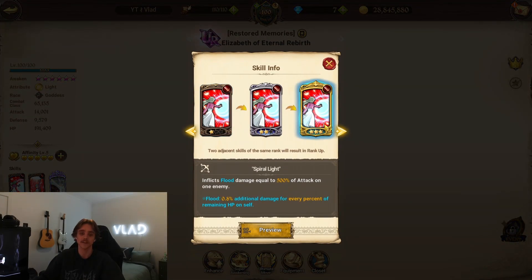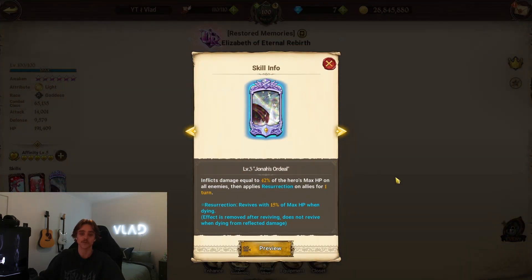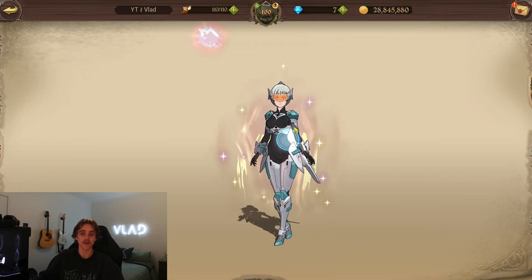If you don't know what the new Elizabeth does: her first card inflicts flood damage equal to 500% of attack on one enemy. Her second card inflicts damage equal to 275% of attack on all enemies, then deals additional damage equal to 8% of max HP for every orb in the hero's ultimate move gauge. Her ultimate — which we have at three-six — inflicts damage equal to 42% of heroes' max HP on all enemies, then applies resurrection on all allies for one turn. Her passive: every time an applicable ally uses a skill, increases their basic stats by 4%, stacking up to six times. At max stack, applicable characters recover 30% of max HP, then all heroes' stats increase by 15% for five turns.